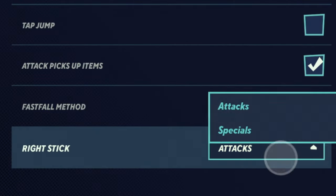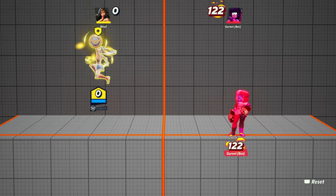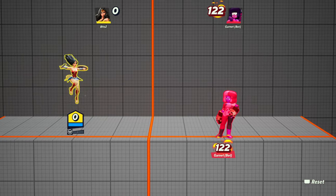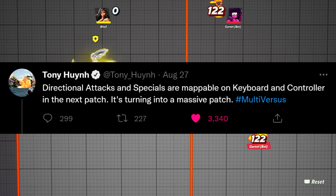You can even make it so that the right stick performs your special attacks as well, like side special, up special, etc. This game has lots of quality of life customizations, and even more is coming soon. Tony on Twitter said that mappable dedicated buttons for specific attacks and even special attacks are on the way.